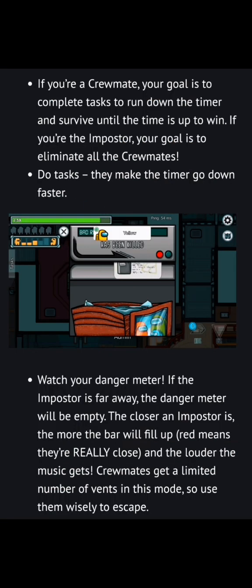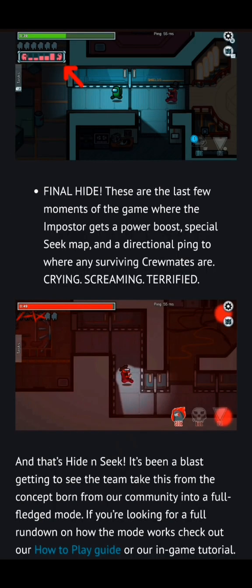If you're a crewmate, your goal is to complete tasks to run down the timer and survive until the timer's up to win. If you're the imposter, your goal is to eliminate all crewmates normally. Do tasks — they make the timer go down faster. Watch your danger meter: if the imposter is far away, the danger meter will be empty; the closer an imposter is, the more the bar fills up. Red means they're really close, and the music gets louder. Crewmates get a limited number of vents in this mode, so use them wisely. Final Hide: these are the last few moments where the imposter gets a power boost, a special heat map, and a directional ping to any surviving crewmates. Crying. Screaming. Terrified. And that's hide and seek.